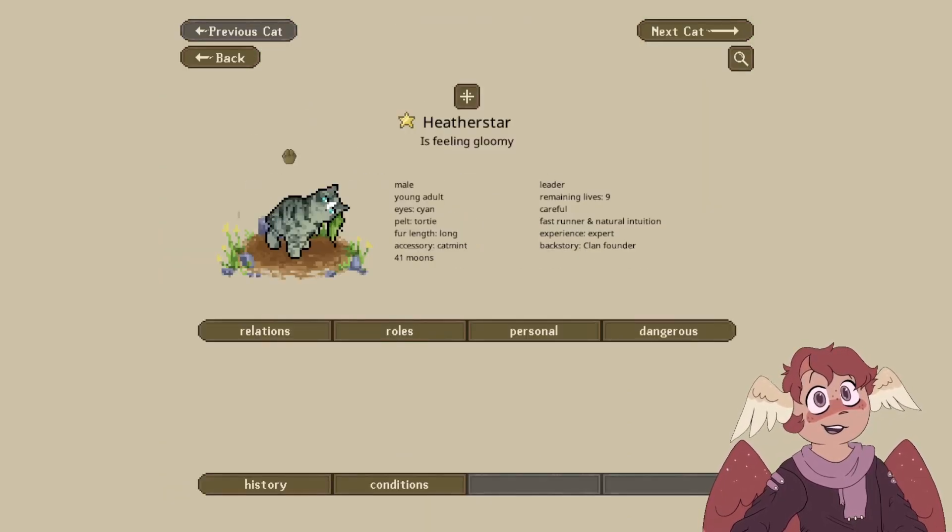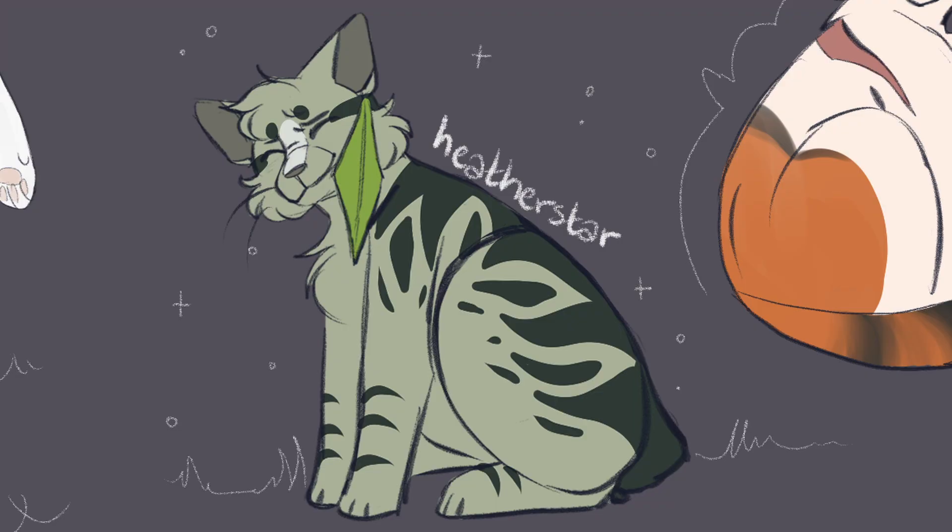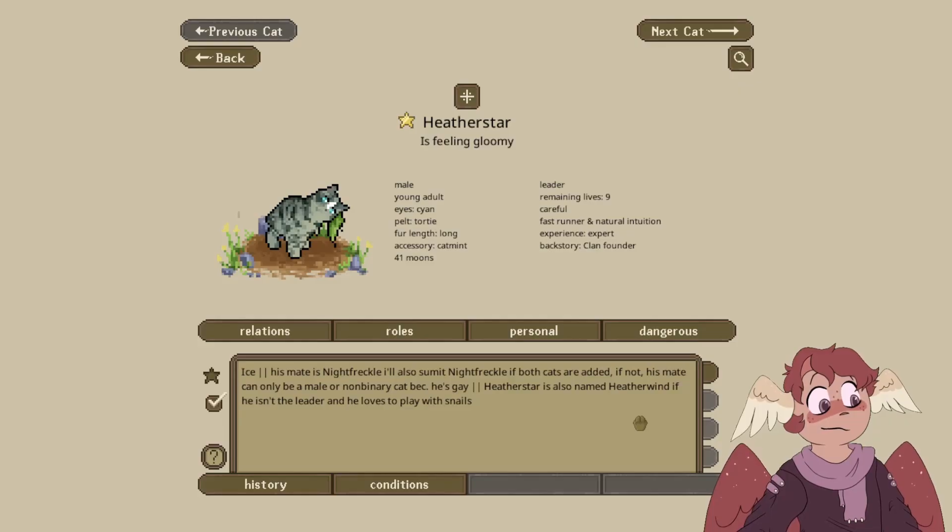So, Heatherstar — I had a little bit of trouble trying to make it look exactly like their picture, but I think I got it decently close. Heatherstar was submitted by Ike. His mate is Knightfreckle, but Knightfreckle was not one of the cats randomly chosen. Since Knightfreckle is not joining us at the moment, his mate can only be a male or non-binary cat because he is gay. Heatherstar was also named Heatherwind before he was a leader.